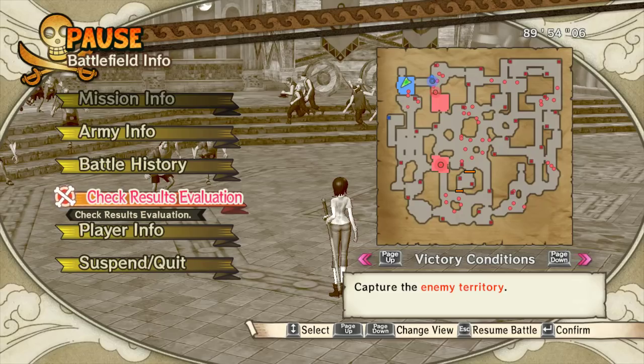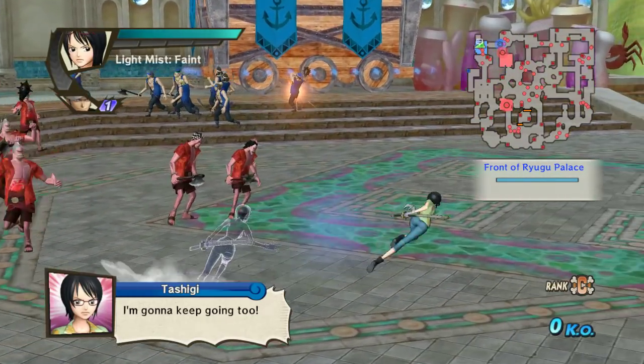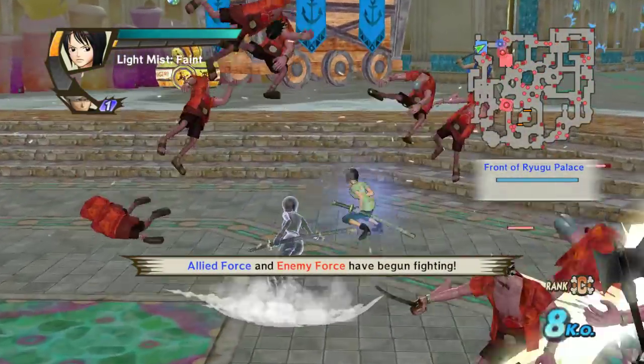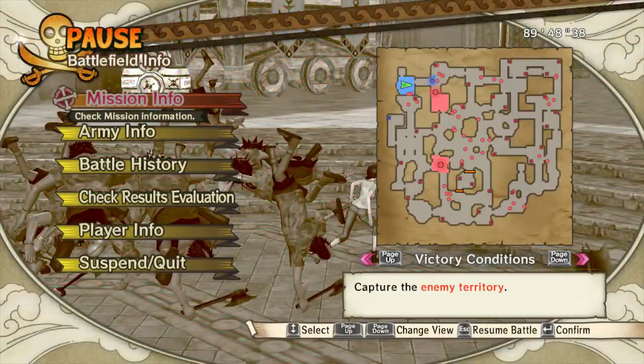The way that you do it with her is basically you have this forward R1, and it's meant to be a gap closer, but what you do is you push forward R1 and then you piano to the X button to dash-cancel out of it.